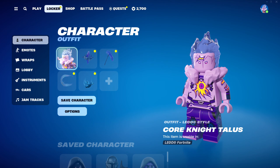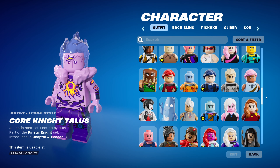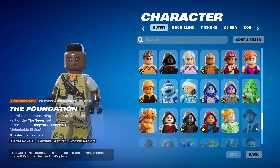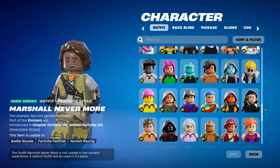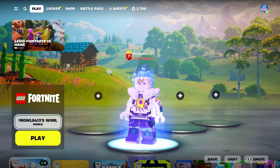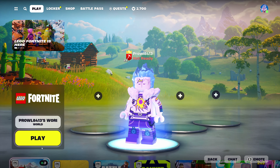Before we get into multiplayer, let's talk about creating a world first. You can go to your locker - if you already have skins in Fortnite, you can select whatever skin you want. The skin is not permanent per world; you can pick whichever one you want anytime you log in. A lot of skins have already been converted over to have LEGO versions, but many have not yet been fully converted.